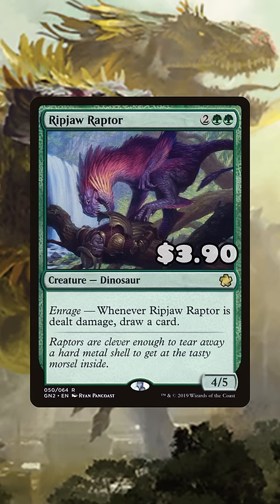Ripjaw Raptor — for just under $4 you can net yourself a dinosaur that's going to draw you some cards. This one has had a pretty big price tag in the past, so it's going to be a solid option to pick up.